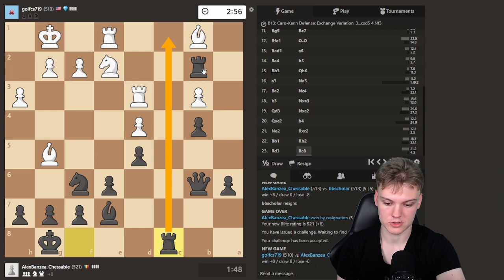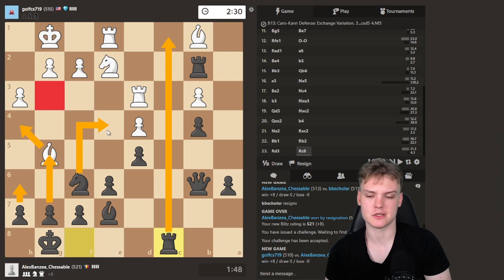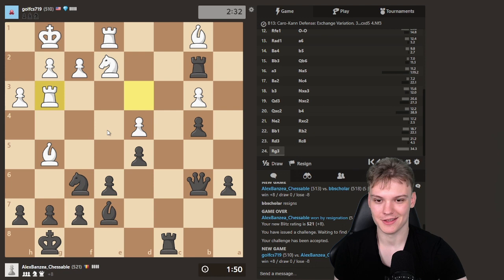Just activating all my pieces. As a plan from now on, we definitely need to get a knight involved. Bishop's kind of pinned, so maybe do h6 on the next move, try to unpin it. If Bh4, maybe then G5, Bg3, Knight e4. This is not necessarily typical to play g5, but because we're up a queen, it definitely works.